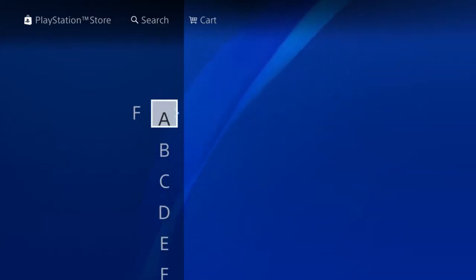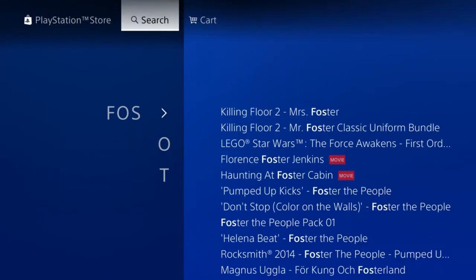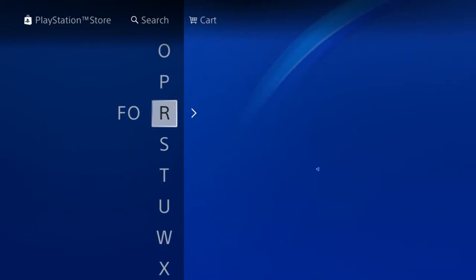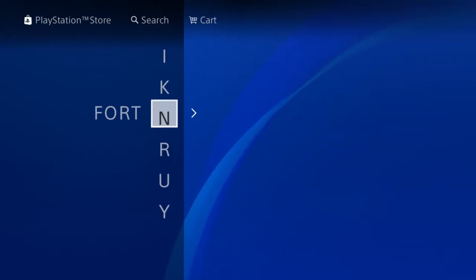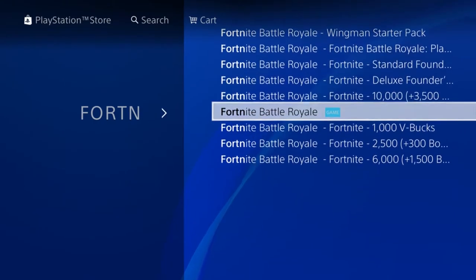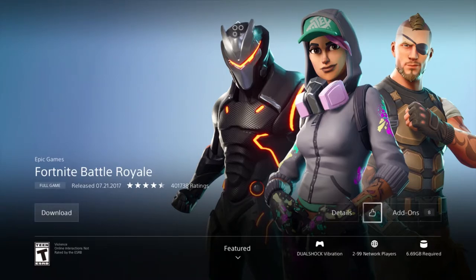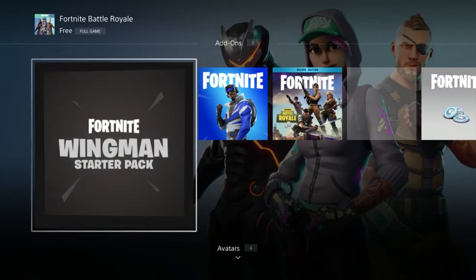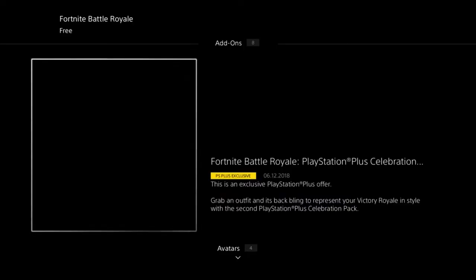So all you need to do is just search for Fortnite. I'm going to fast-forward this a little bit because it kind of took a long time to load Fortnite. Just click one to the right and you'll see the blue striker outfit right here. All you need to do is click download. It's nice and easy and simple guys.